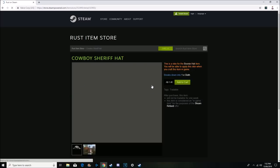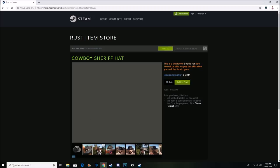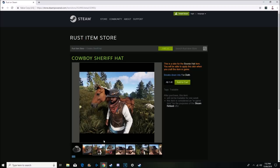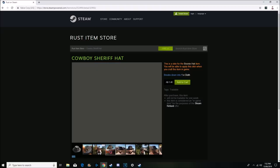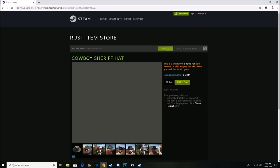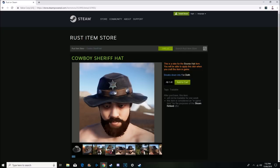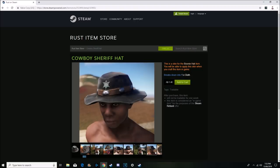Starting off with the cowboy sheriff hat — everything here is going for $1.40. So I looked at this earlier on my phone and I noticed the fourth picture clearly has a bandana. Does that mean the bandana is always going to be there? Although in another picture you can clearly see it doesn't. I'm not really sure if the shirt has the bandana skin on it or what's going on with these pictures, but as you can see there's clearly no bandana there, so it must be the shirt.